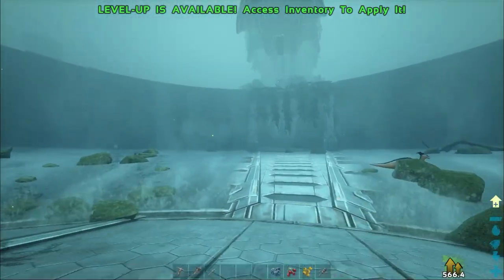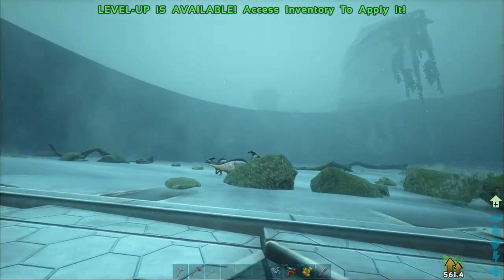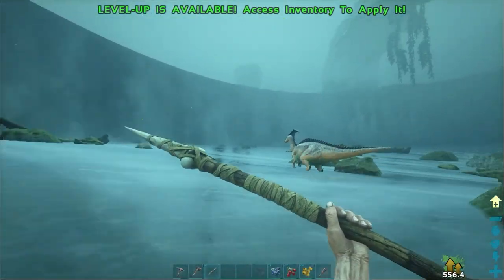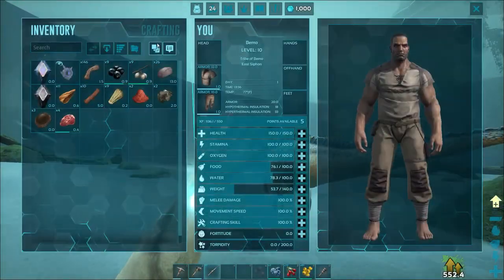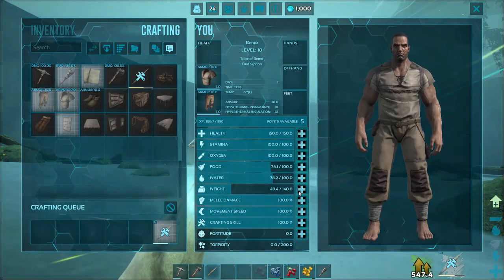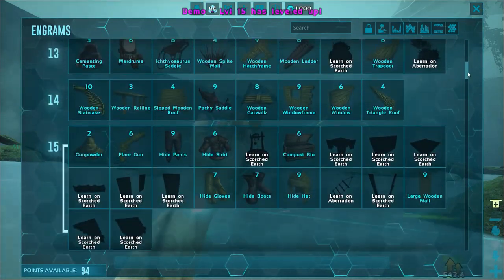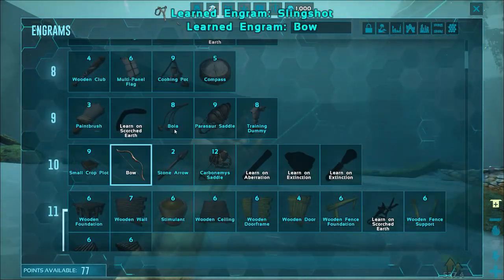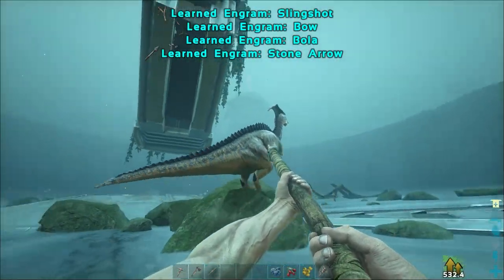Alright, so they just had a little thing they talked about. Sorry if you can't hear it — it's really loud down here. But we did find some parasaurs! Level 45, so we're going to find a low level one and we can chase him down. Wow, we got five levels off of that! Let's put it into weight. We should be able to unlock our bow and arrow. Yes! And bolas. Awesome.